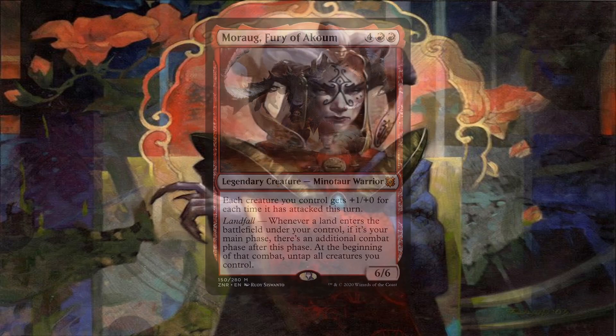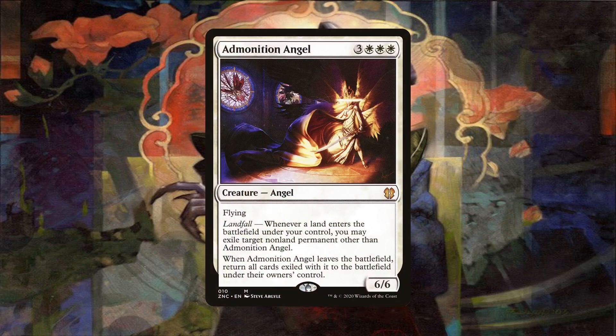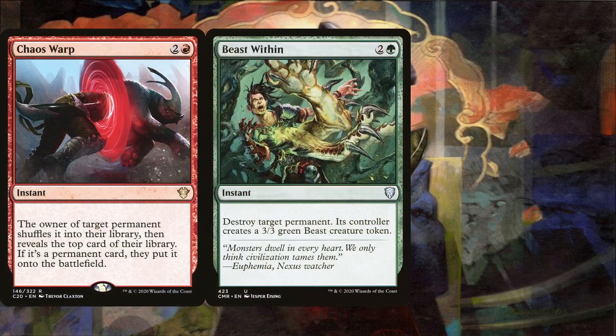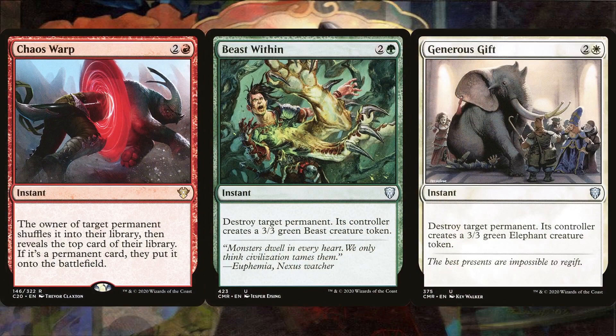Especially if we have something like Admonition Angel on the battlefield. With infinite landfall triggers, we can O-ring all non-land permanents our opponents control, leaving them open to any and all attacks — especially infinitely many attacks. The deck does run conventional removal with Chaos Warp, Beast Within, and Generous Gift just in case. But at least Admonition Angel is amazing to essentially exile our opponents' boards once we have the combo online.